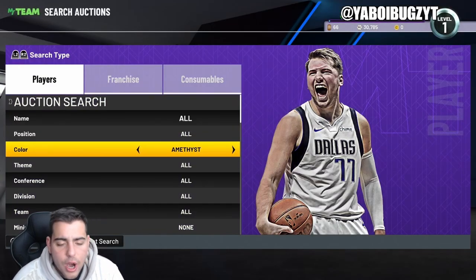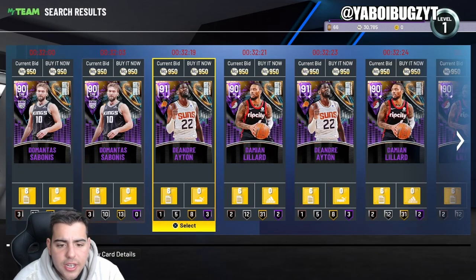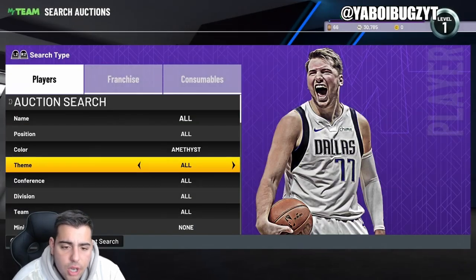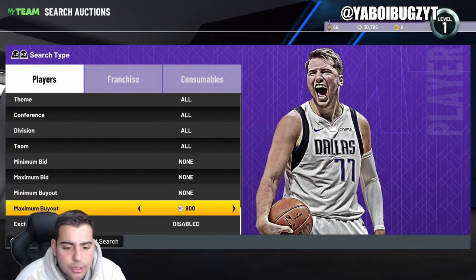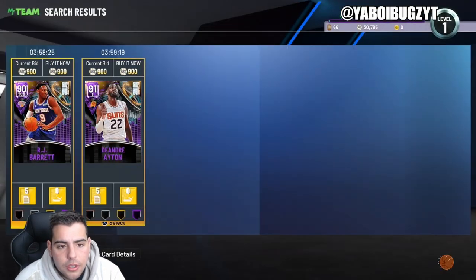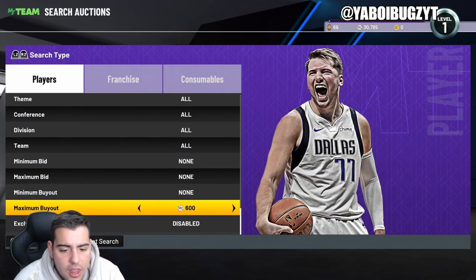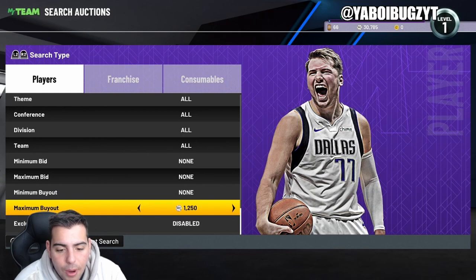We're going over some lower-end snipe filters. Lower snipe filters work out especially if you're investing at the amethyst level — not so much now, this filter was great a couple months ago. As the game goes on some filters die out, but this filter is still decent for budget ballers. There's also another filter at 900 for RJ — it's still a pretty good filter.